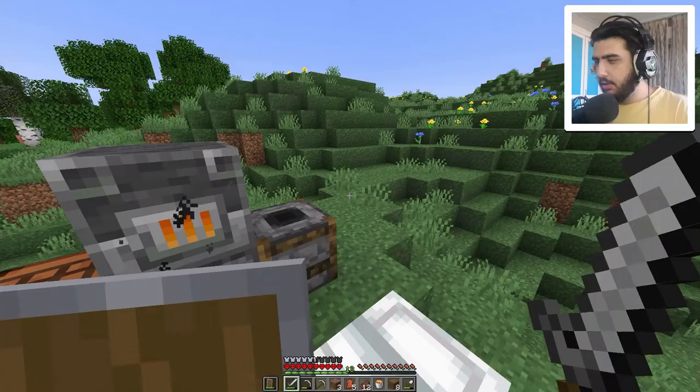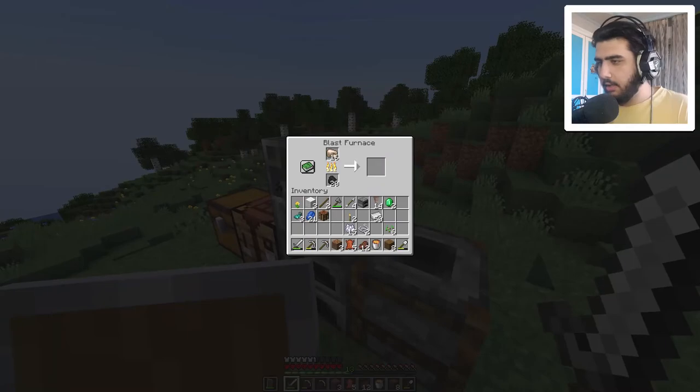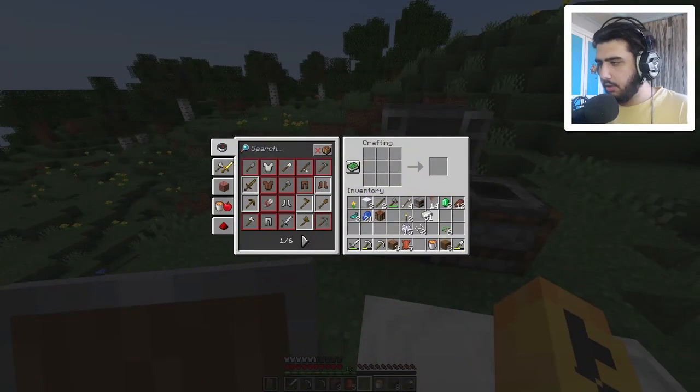Hello and welcome back to Minecraft! In the last episode we found more than one stack of iron — a good amount. We also have good food for now and I have bone meals. Today I'm going to make two things: one is the automatic cow farm, and the second is the infinite lava source. Yes, it's possible!